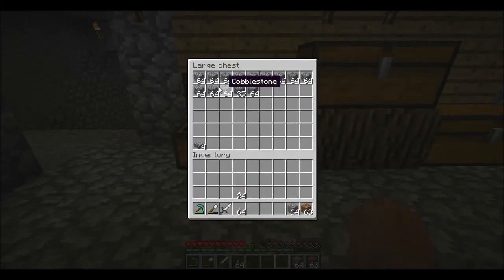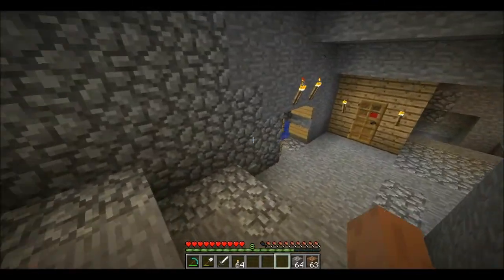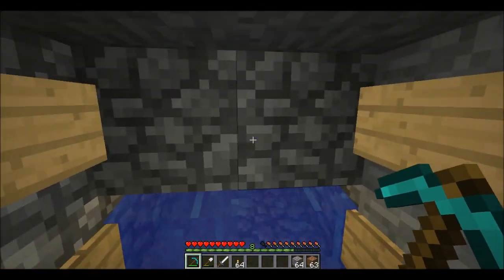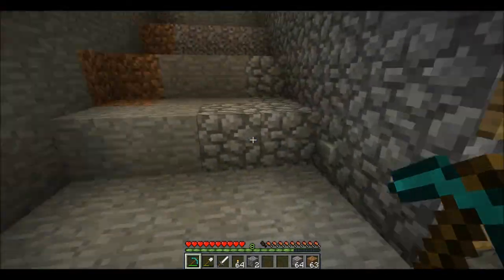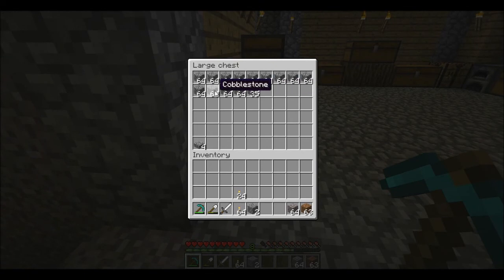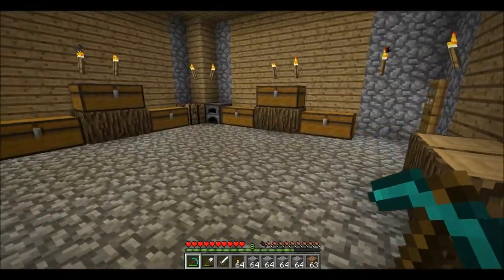Off camera I made a cobblestone generator. It is working nicely and I got quite a few stacks of cobblestone — around 14 stacks. So this should be plenty enough for building our mob spawner.